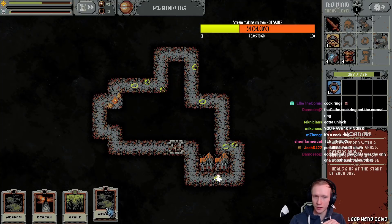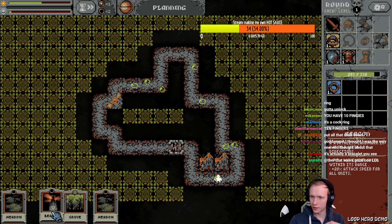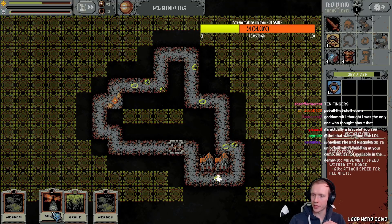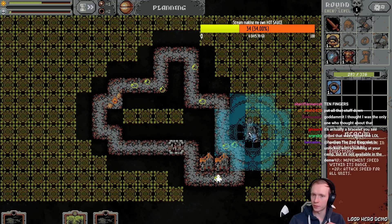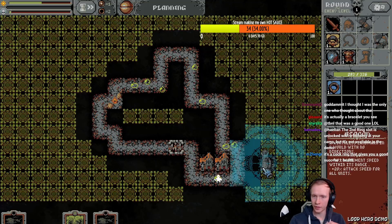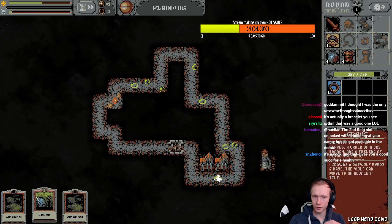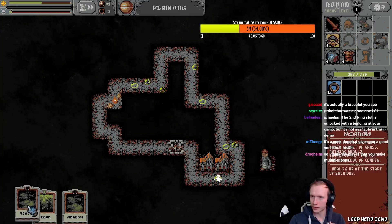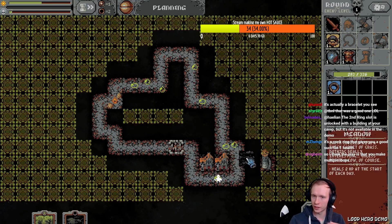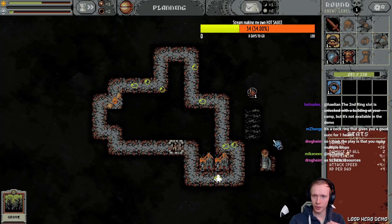Five percent chance of spawning a slime once a day — what have I got to do with that? Beacon: plus 40% movement speed within its range, plus 20% attack speed for all units — does that include me? I probably need it. Meadows heal 2 HP at the start of each day. Doesn't matter where I put them.